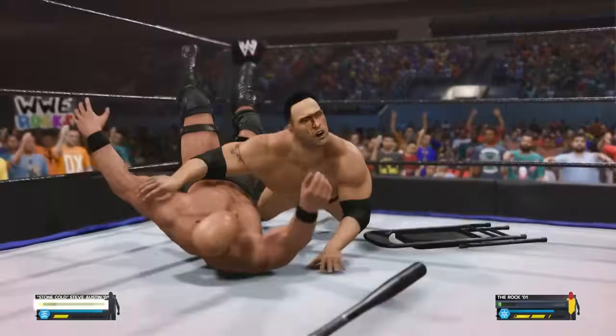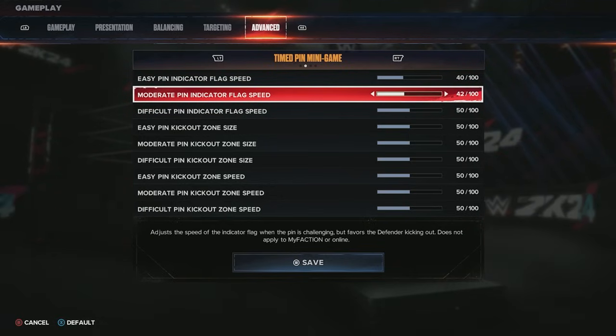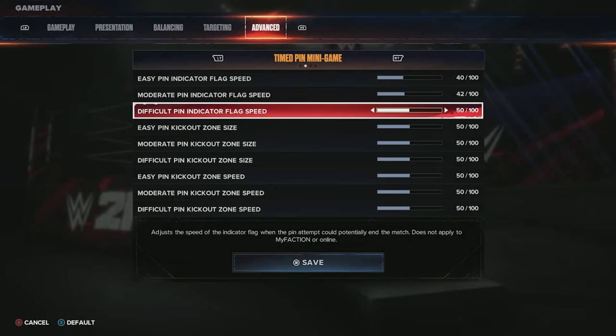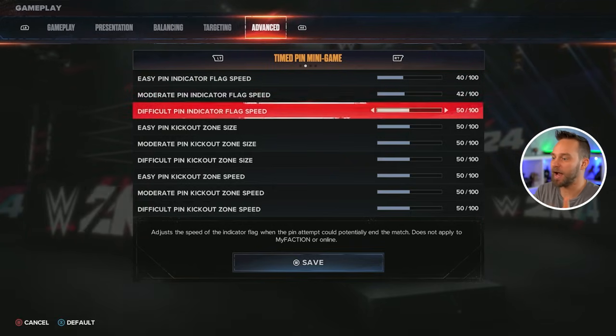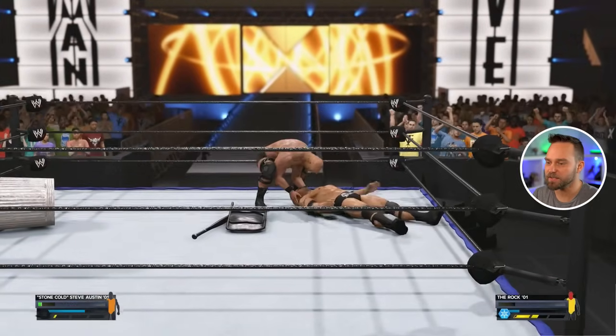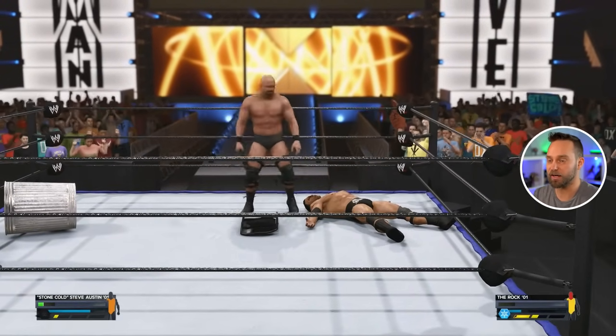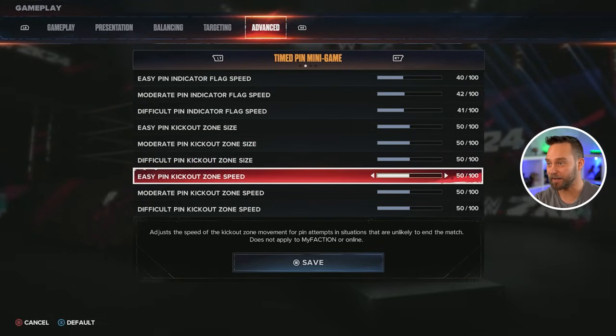Be careful because in a legend iron man match the speed can go so rapid you'll lose and it's not always fun. For flag speeds there's easy, moderate, and difficult pin indicator flag speed — easy pins are early in the match, moderate is midpoint, and difficult means you're very beat up late in the match. I tend to set this around 40 and see how I like it — I want the matches to go a little bit longer.